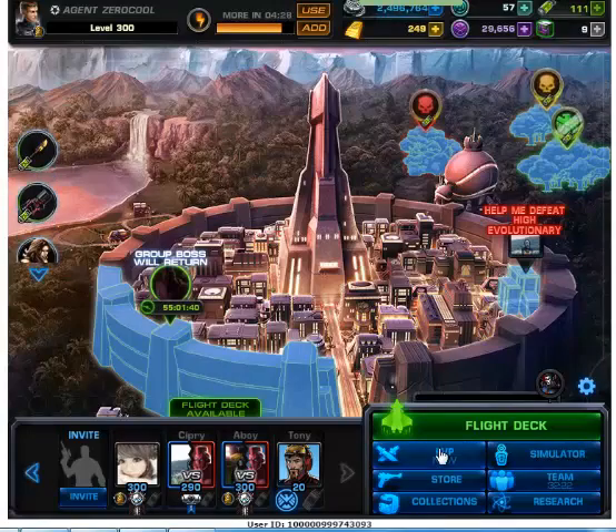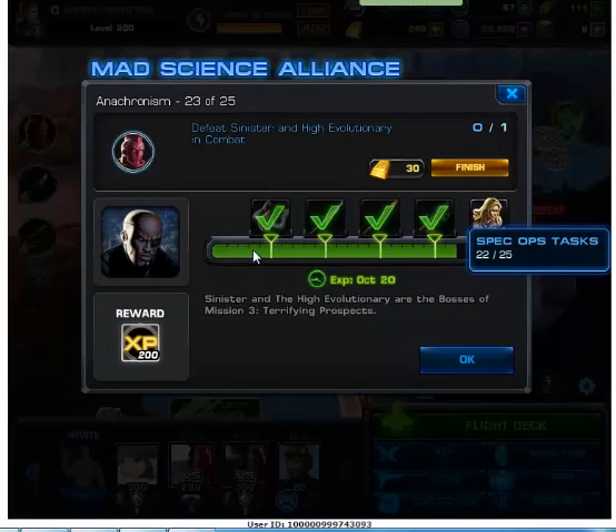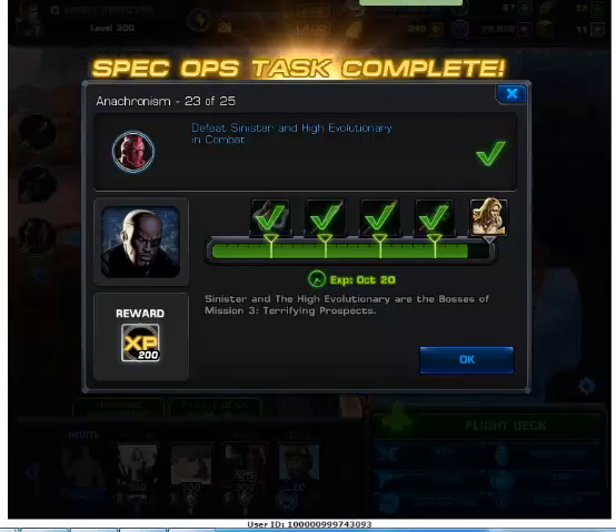For test number 23, you need to defeat Sinister and Higher Evolutionary. As you can see, they are the bosses of mission 3. I've defeated Sinister and Higher Evolutionary, therefore completing test number 23.